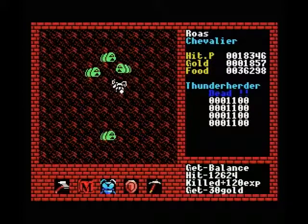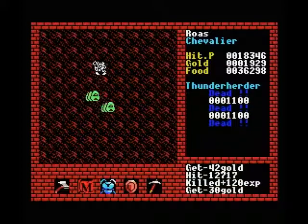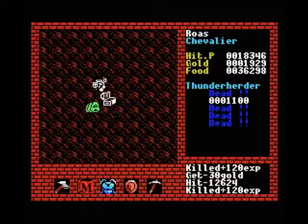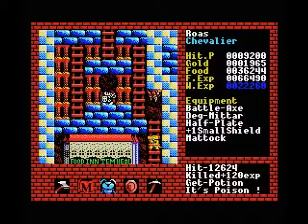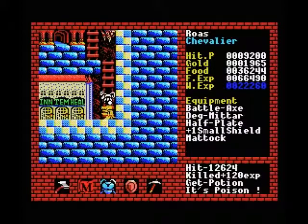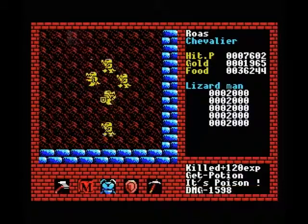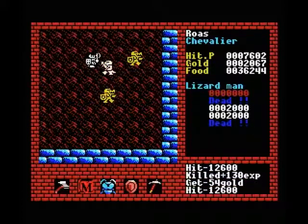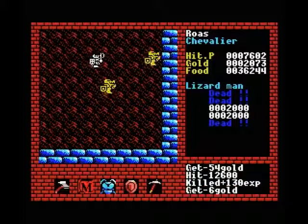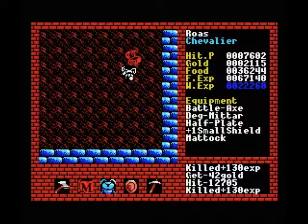Just get these guys out of the way — pick up some more gold. I forgot these guys drop poison. That's kind of annoying. But we were already kind of low on health, so I guess it's not that huge a deal. Unless I'm going to let these lizard men kill me, in which case I suck. Thankfully, that's not going to happen.